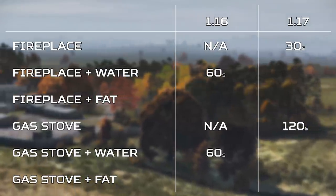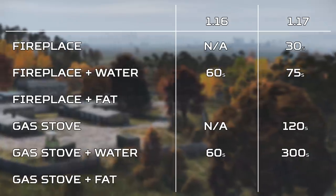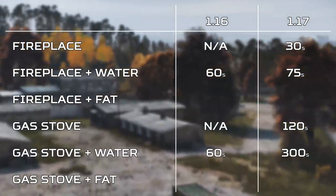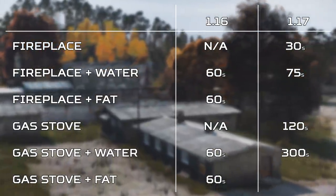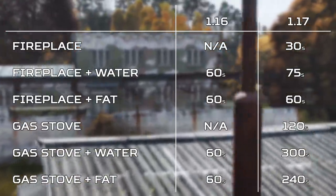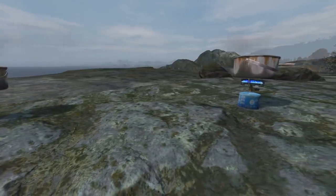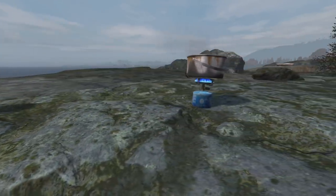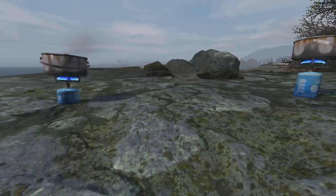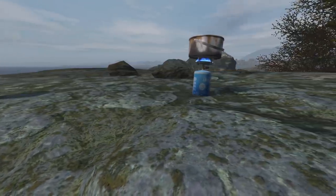Cooking water took one minute in patch 1.16; now it takes 75 seconds with any of the fireplaces and a chunky five minutes with the gas stove — again four times longer. Cooking with fat in 1.16 took one minute and is still one minute in 1.17, but with the gas stove it's four minutes. This is a big nerf for the gas stove, and the huge problem is that cooking pots are now a god-tier item — you will destroy them four times faster with a gas stove rather than using a fireplace.